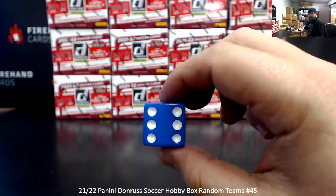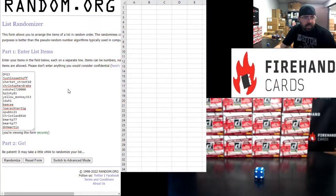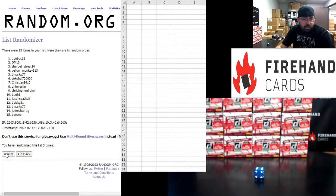Six times all the way around. DM-13 up top, DNH Martin at the bottom. 1, 2, 3, 4, 5, 6.